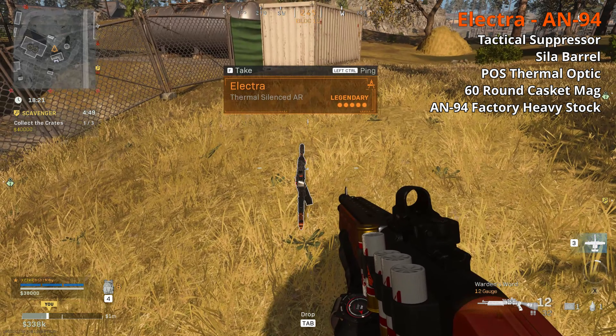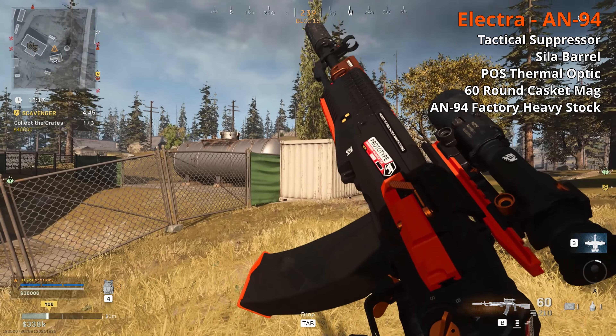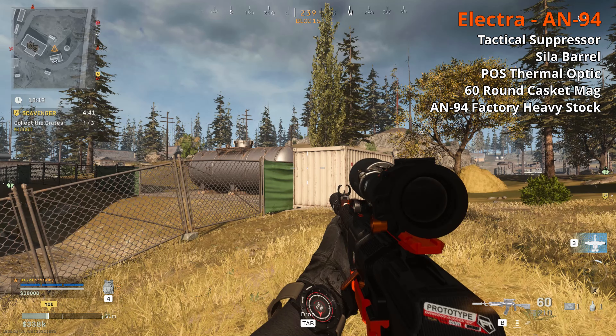On to the ARs. The AN94 — the Electra — is a legendary with a tactical suppressor, SILA barrel, POS thermal, 60-round mag, and AN94 factory heavy stock. I got comments last season saying I had it too low. I probably need to play more around with it and see how it handles at range.